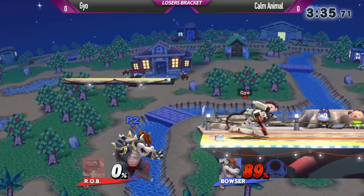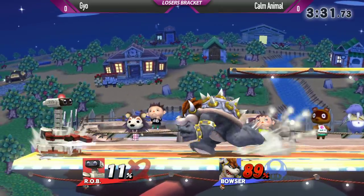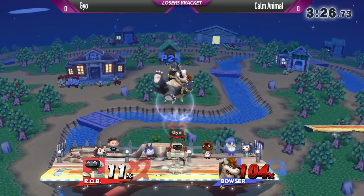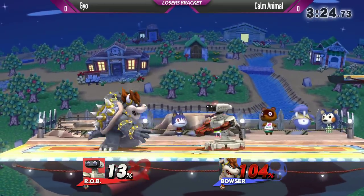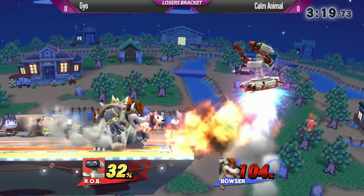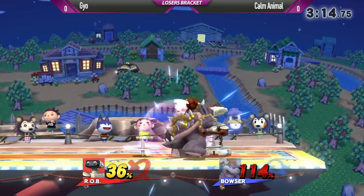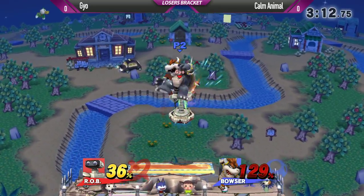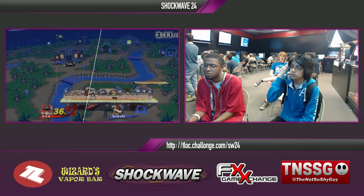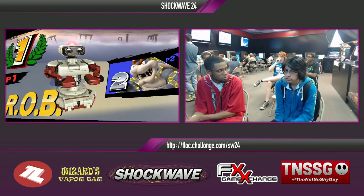He nearly baits him — keeping it there with the edge guard. That's awesome. Can we see a robo hoo-ha here? Going for the down air from Calm Animal, trying to bring it back. With the rage, he can easily do that. This could be bad — and that is it! The robo hoo-ha, ladies and gentlemen. Great up air to seal the game. Geo wins game one, going to game two.